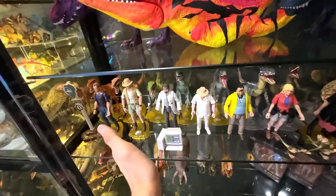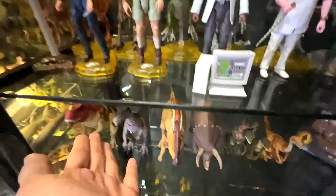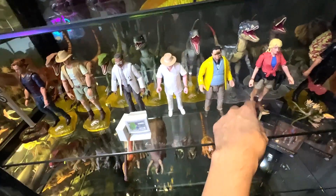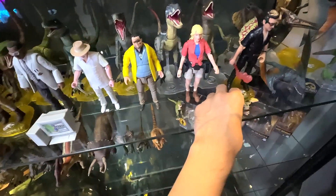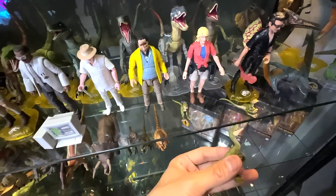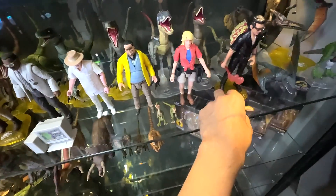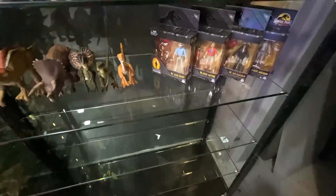Of course, if you guys remember, I was actually putting my Hammond Collection along with my Amber Collection — I put the human figures behind and the Hammond Collection figures in front. Right now we have more space, so we can spread the space a little bit more. But in the future we might squeeze them back in again, because we're going to be running out of space really soon. I'm really happy we still have three rows of space.